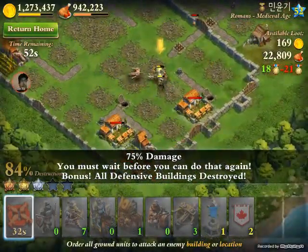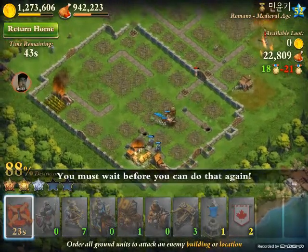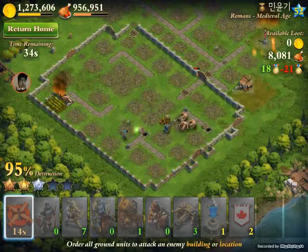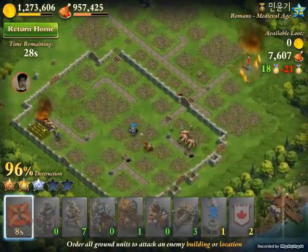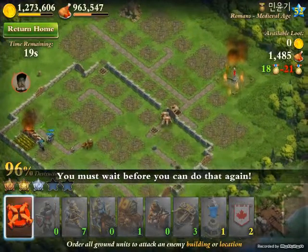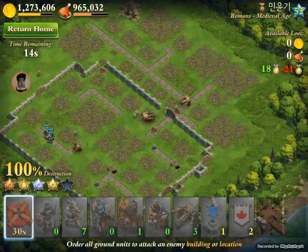If you burst and get crushed with your ballistas it's a total waste. Looks like I'm gonna get a full four stars here — not five stars. I didn't push for the town center, and in a war strategy you would have to do that, but in farming it's not really as important. 33 seconds left — looks like I'm gonna get the full four. There you go, that's just a farming attempt.